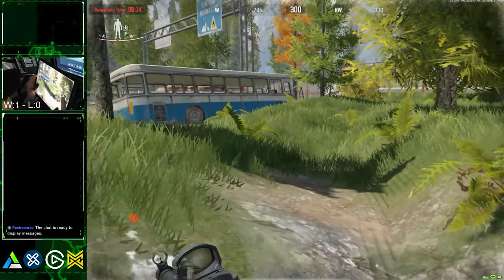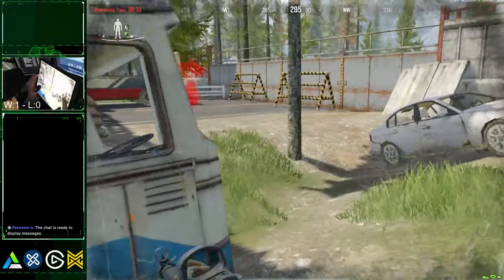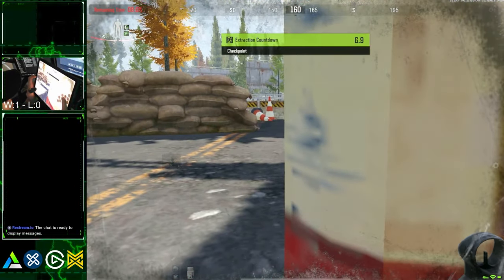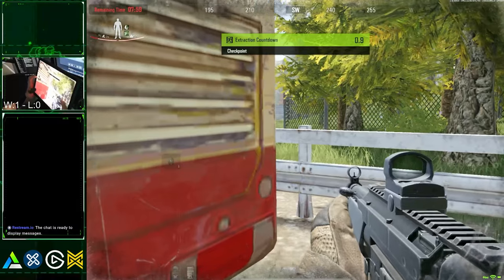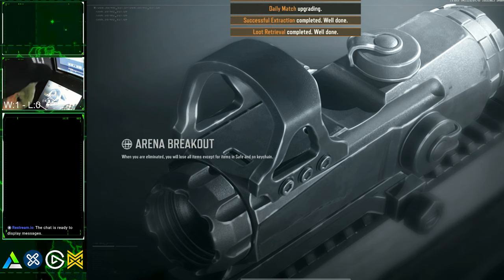One thing to note about extraction points on this map is that there are a ton of bushes, trees, vehicles, and rocks that people can hide in, so always check everywhere for extraction point campers. Always make sure you have a full bar of stamina as you're heading to the extraction point, and always use painkillers. Never run into the extraction point with no stamina — that's one sure way to get killed by extract campers. See you in the next one.